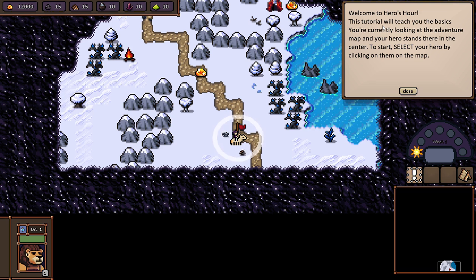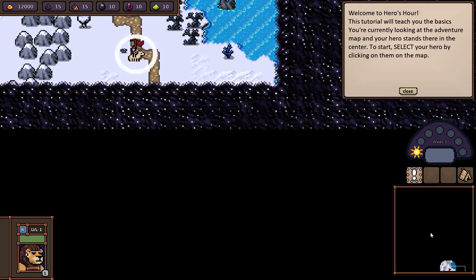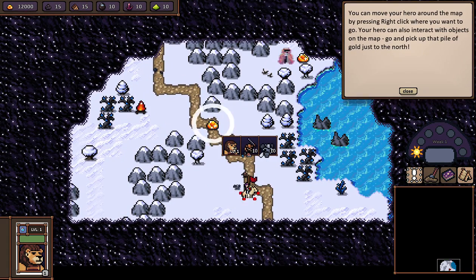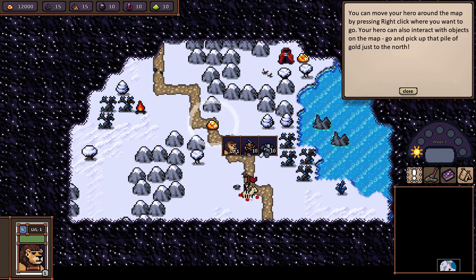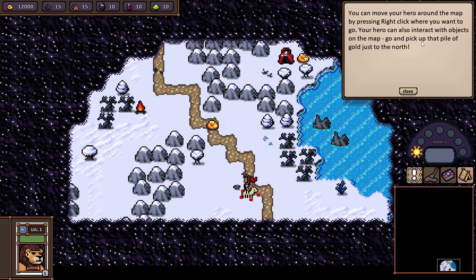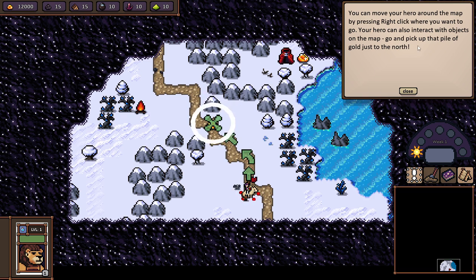Welcome to Hero's Hour. This tutorial will teach you the basics. You're currently looking at the adventure map, and your hero stands there in the center — the one with the little glowy orb right here. To start, select your hero by clicking on them on the map. Wow, we've got a large map. We move around like that, and that signifies we've clicked on it. You can move your hero around the map by pressing right-click where you want to go.